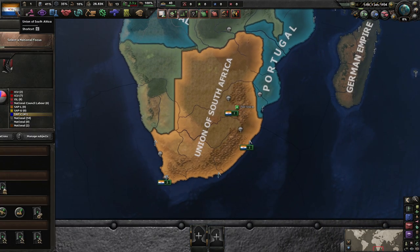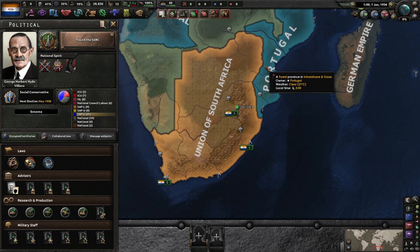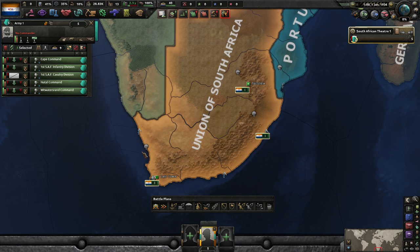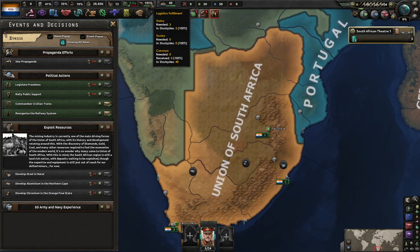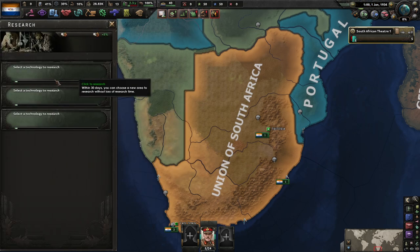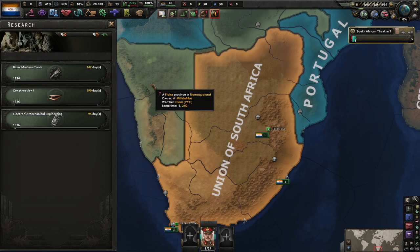We're playing South Africa. They've got a revamped Focus Tree. We're just going to be doing the basic Entente route, because we've done Socialist South Africa before. This time we'll go simple Entente route. It's going to be an Army and Navy experience — I'll take that. How many trains do we have? Five. I'm just going to take these 15 trains and go with all of our basic technologies: construction, production efficiency, and research.